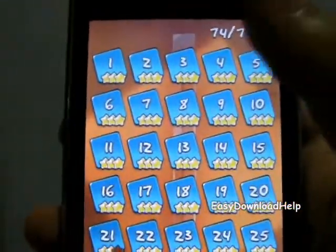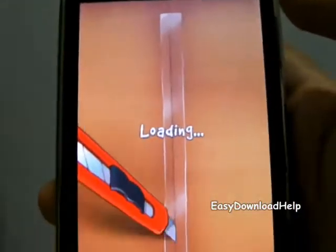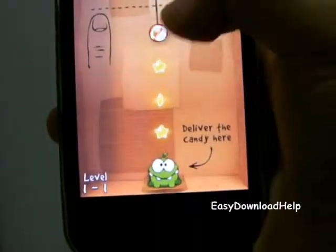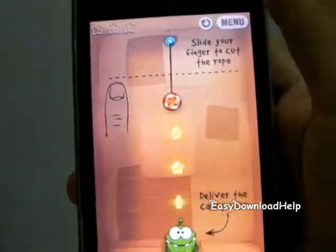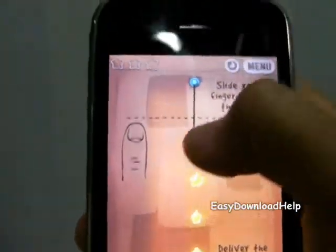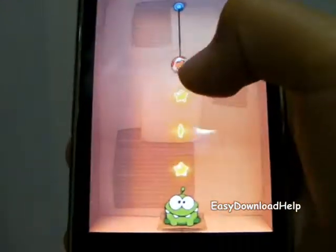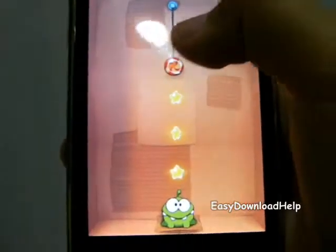So this is the first level and the story is like a little monster that comes to you that only wants candy. This is how the first level looks, and it gives you a demo of what you're supposed to do. There are stars, and if you want to get a full rating you have to get all the stars. Basically, you cut the rope and make the candy fall into the monster's mouth.